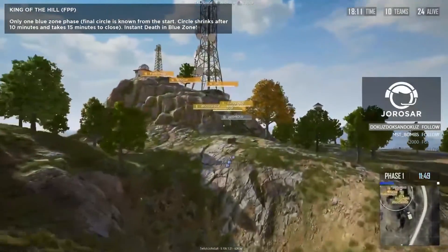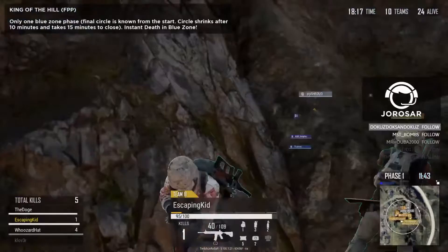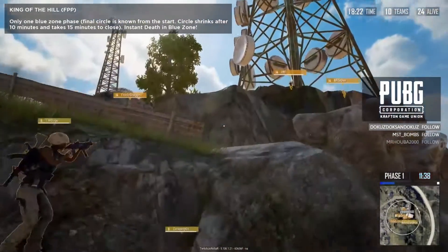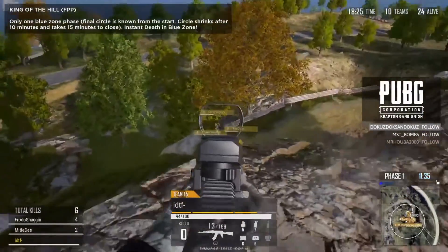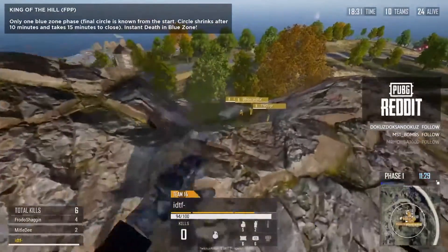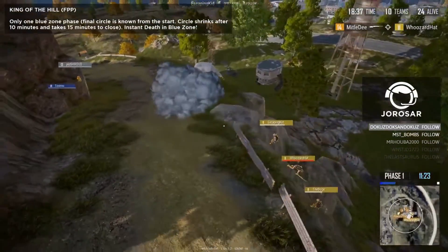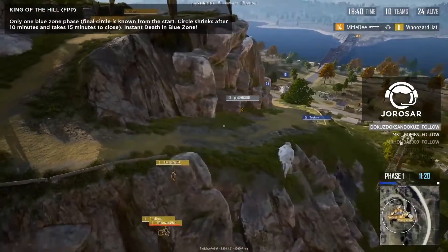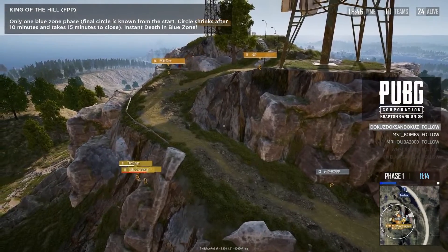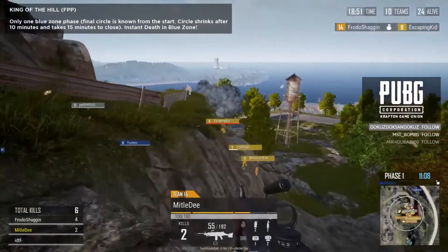Still just the one blue zone — in 11 minutes and 45 seconds, only this zone will be in the game. Remember the blue zone only shrinks once in this game mode — first person King of the Hill. Here comes Team 11 up towards Team 14. They get spotted very early on — this is not a good position for them. They might have to go back down, reconsider and rotate around. I don't think pushing up from this angle is going to benefit them. Some underhand grenades — not going to quite get there in time.